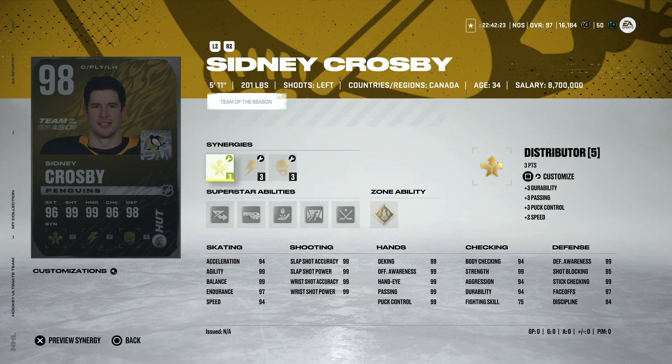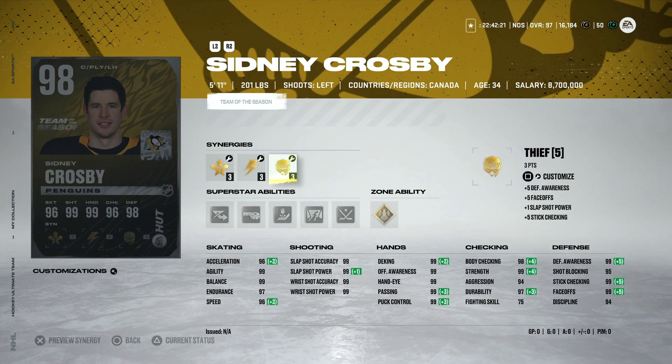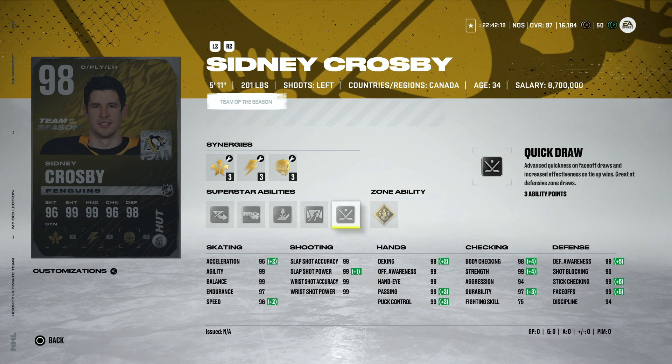We've got our Team of the Year Sydney Crosby - five foot eleven, 96 speed, 96 acceleration, and he will get to 99 which will boost his acceleration and speed up to 99. Unstoppable Force is great on this card because he's only five eleven. Quick Draw is awesome for the center position, Close Quarters is awesome. I'm not a fan of Backhand Beauty, but with Tape to Tape and Elite Edges you could activate all these abilities and you'd have a hell of a card.